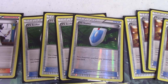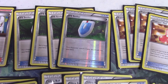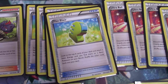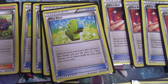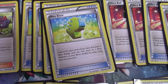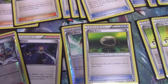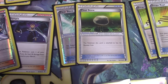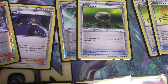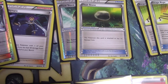My next card is VS Seeker, a 4-of staple in every deck except those running Vileplume. It puts a supporter from your discard pile into your hand. The next card is Max Elixir, which really helps with Volcanion — if you hit two Max Elixirs and attach, you can get a turn one Volcanic Heat, which is ridiculous. You run a ton of energies so it's not that hard to hit. The next card is Float Stone, which is ideal for this deck since Volcanion EX has three retreat, Hoopa has two, Salamence has two, and Baby Volcanion has two — discarding two energies to retreat is painful, and you can't Max Elixir the active, so Float Stone is key.